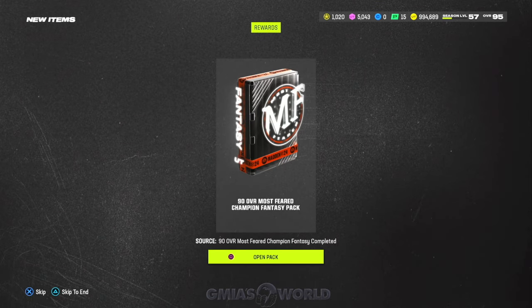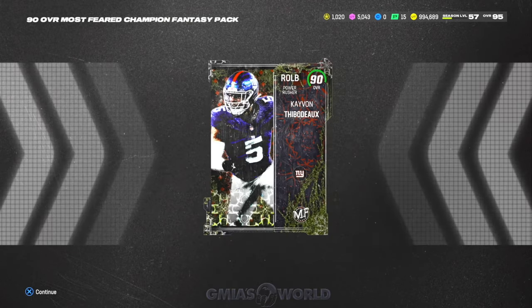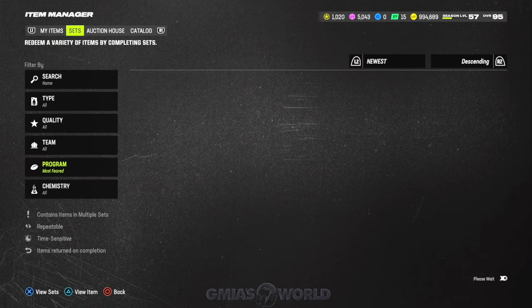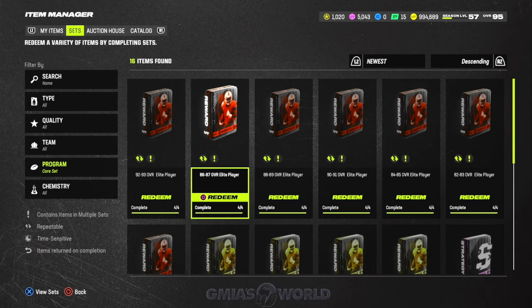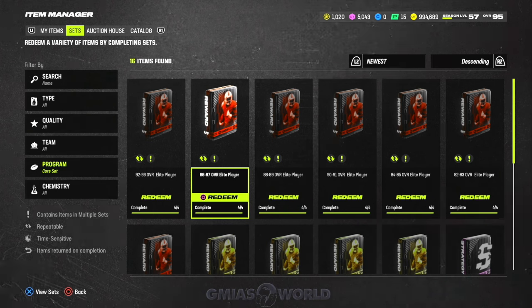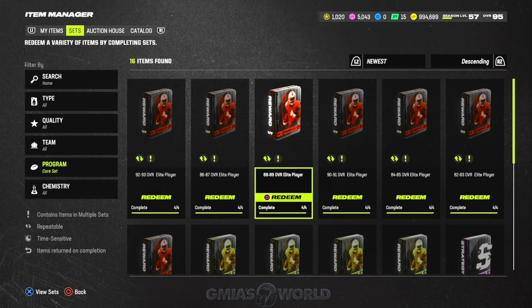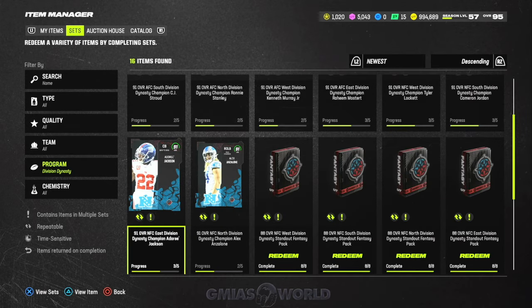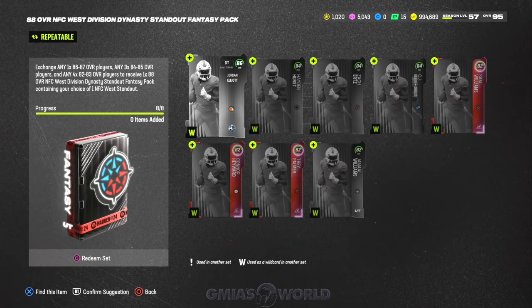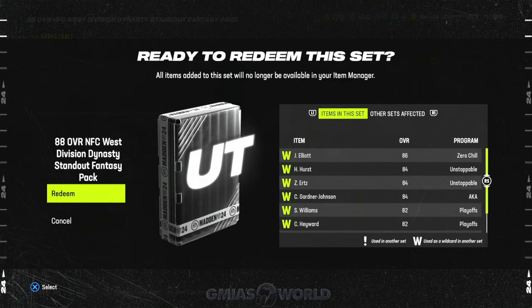We're using 88s right now just for the purpose of the video. I'm going to show you how you get all the 88s, but for now we'll just make another 90 — because we need 90 to 91s to make the 93. For the 87 to 88s, I like two sets. The first one is the core set. This is where it gets a little crazy because the 86-to-87 is dangerous — EA will spit out a lot of 86s. The 88-to-89 is also dangerous because if you get an 89 it doesn't apply to what we're doing for the Most Feared.